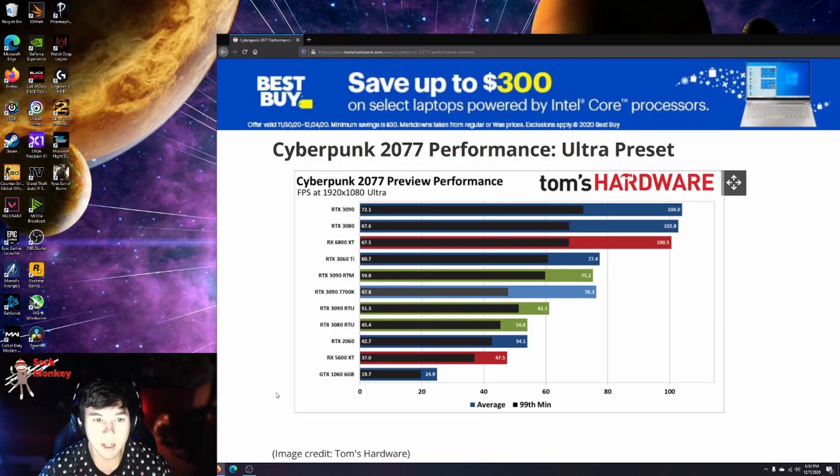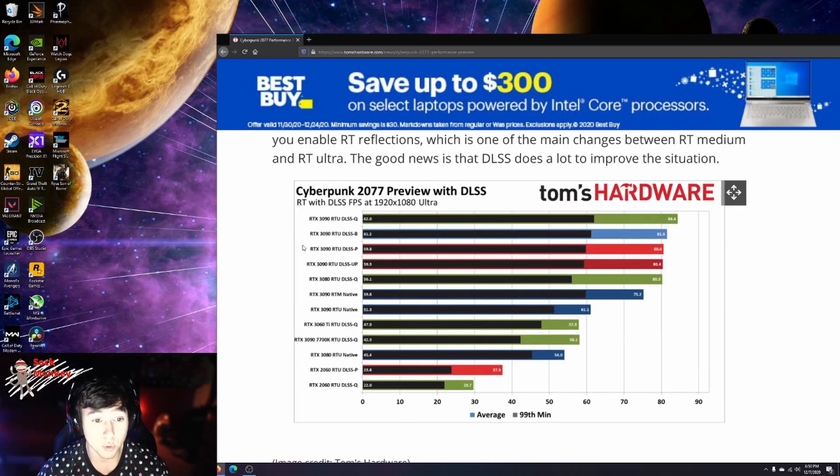Starting out with 1080p ultra preset settings, no ray tracing: with the 3090 you're looking at 104 frames per second, and with the RTX 3080 you're looking at about 103 frames per second. But when you go to turn ray tracing on, the 3090 stays around 61 frames per second and the 3080 drops all the way down to 54. You can take a look at ray tracing with DLSS enabled, which will be needed if you are playing with ray tracing on, in my opinion. With the 3090 at DLSS quality setting you're looking at almost 85 frames a second average, and coming down to the RTX 3080 with DLSS quality setting enabled, you're looking at about 80 frames per second — so there's about a 5 frame difference between the 3090 and 3080 at 1080p ultra with ray tracing enabled.